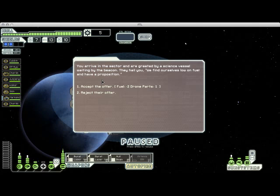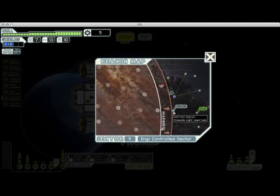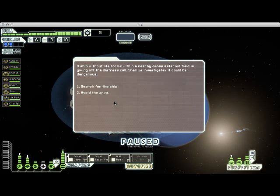Here we're being offered a trade of one drone part for two fuel. Monetarily that's a good trade because drone parts are generally more expensive. But since we're running low on fuel and we're not using any drones, there's no reason to take this offer right now. We have another distress beacon that we'll have just enough time to get to, so let's check that out. I generally like to visit as many distress beacons as I can because they're pretty interesting.